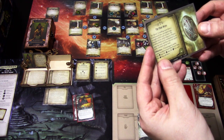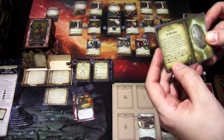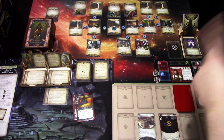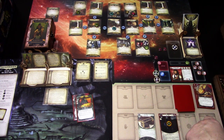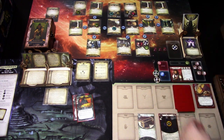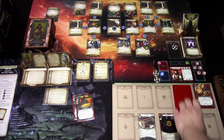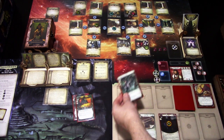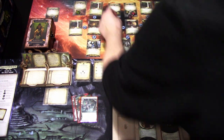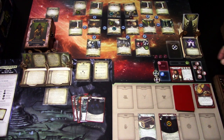Act 2b: the device needs four keys. If an investigator at the same location controls the puzzle box and all four keys, we advance. We need to get this key and find the last key from somewhere — hopefully from here. Last action: draw a card — Unexpected Courage will help us next turn to get this key. Upkeep: this enemy moves here, we draw Traxous Game and gain one resource.